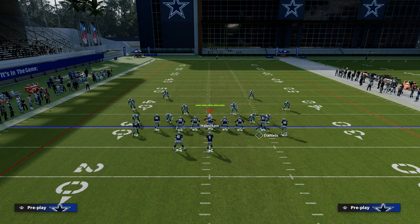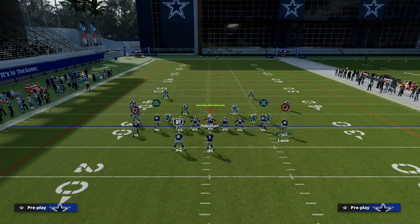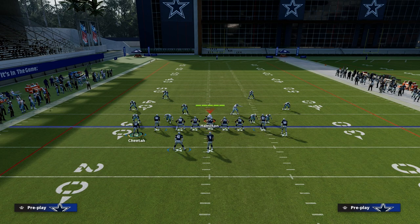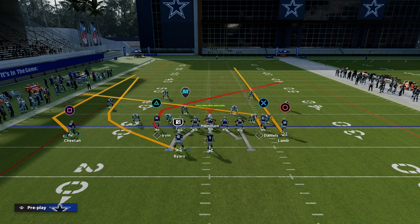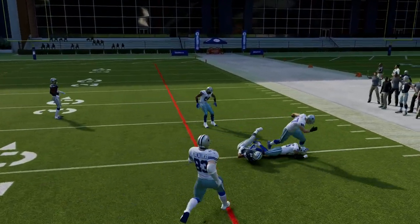You can run this in a variety of different ways, but we're just going to slant Daniels. Then what I like to do is streak CD land — that's going to clear out space so that this post can be thrown in the middle but can also be thrown to the outside. You can add the wheel and the AG streak, or flap the receiver. The main cornerstone concept is really these two receivers in the middle of the field. Against man coverage, both receivers are going to win.